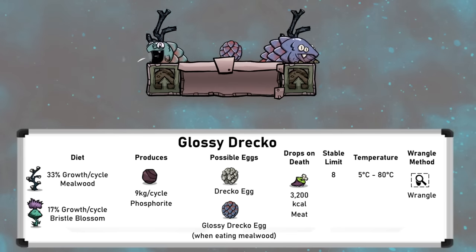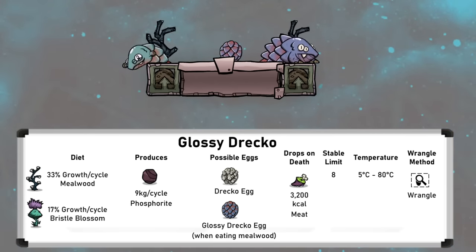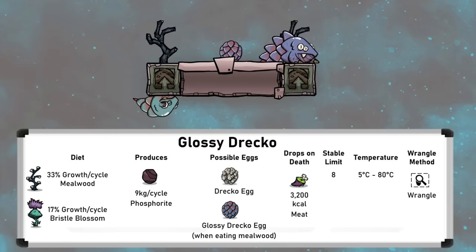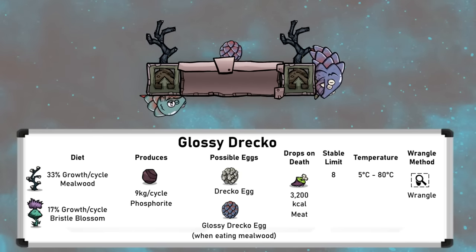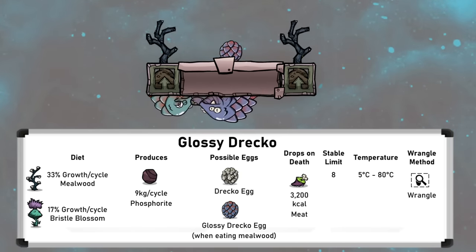The Glossy Drekko is a little colder than the Drekko, and has a liveable temperature range of 5 to 80 degrees. They like to eat mealwood, but can also eat bristle blossoms. They can be ranched for meat or phosphorite, but it would be easier to simply ranch Drekos if that were the goal, so really the only reason to ranch them is for plastic — but this is still a very good one.